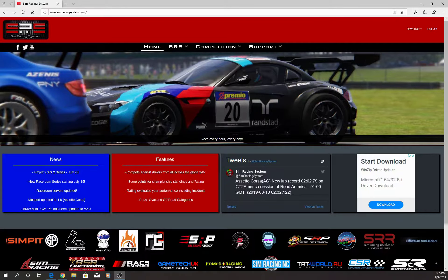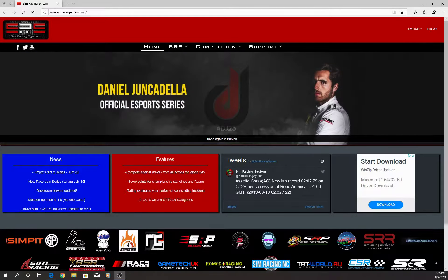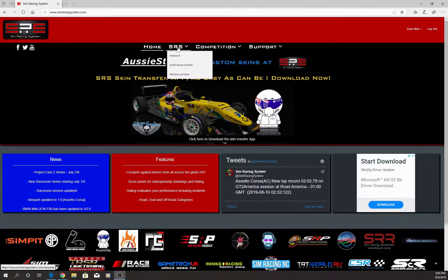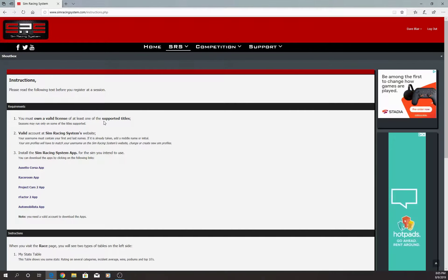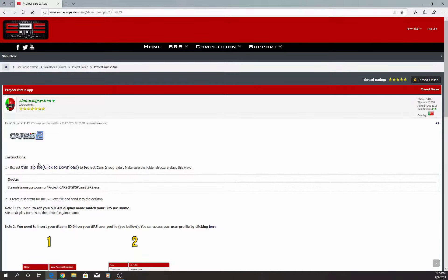If you go to the Sim Racing System website and click on SRS Instructions, it will tell you how to install the app. You have Assetto Corsa, Race Room, Project Cars 2, rFactor 2, and Automobilista. I believe rFactor 2 and Automobilista are no longer supported, but I'm not sure. If you're going to join Project Cars 2, you click on the app and it tells you the instructions for how to download the file.